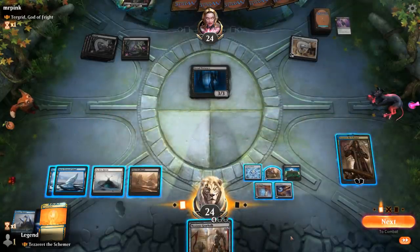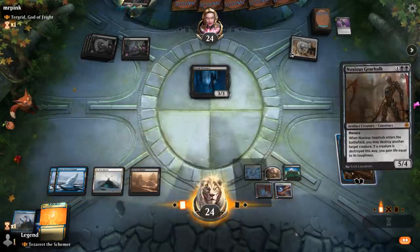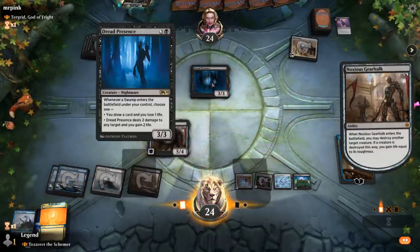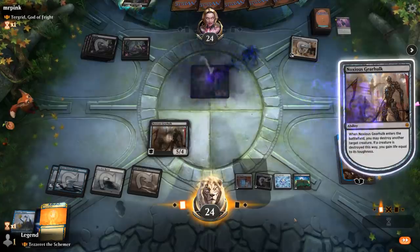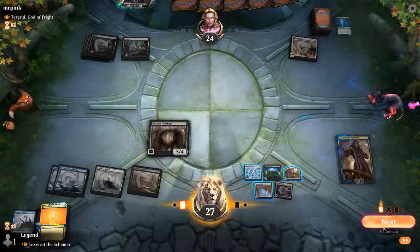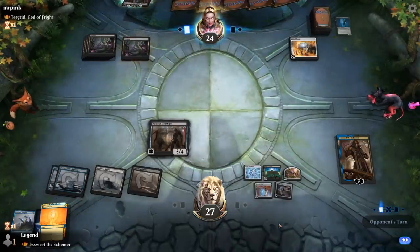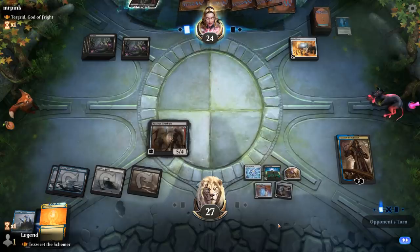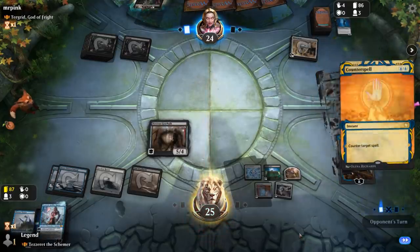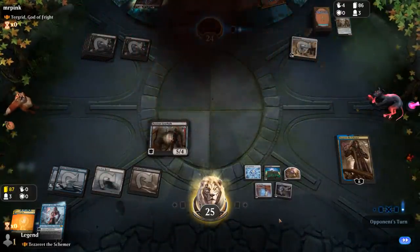Counter spell on top of our deck — not bad. We could also ultimate Tezzeret if we want, but we're happy enough making more Etherium Cells first. Opponent plays their own Gearhulk — let's counter it. And our opponent concedes. On to the next one!